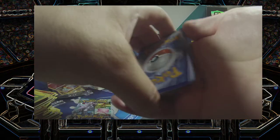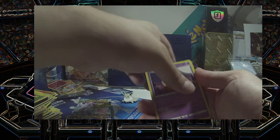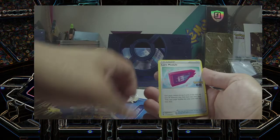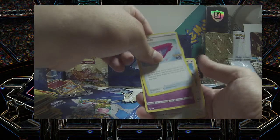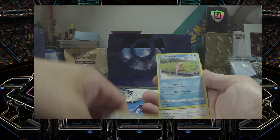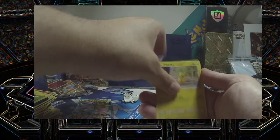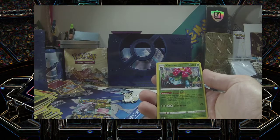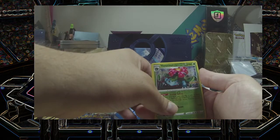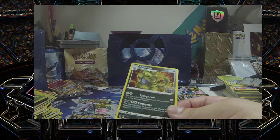V-Star card. Lunatone. Pokestop. Clear Module. Natu. Ambipom. Slowpoke. The Barrel. Pikachu. Venusaur reverse holo — I got the holographic one in the prior box. And another Tyranitar holo. Not bad.